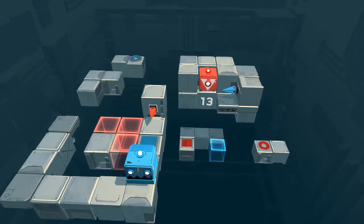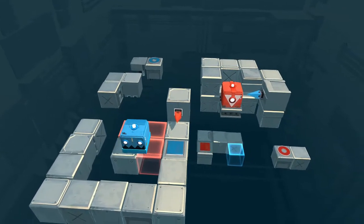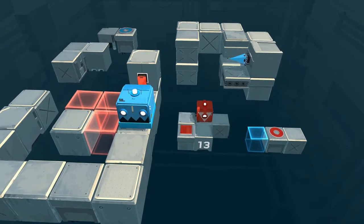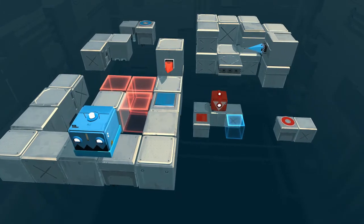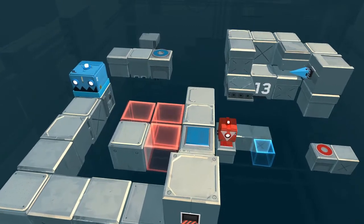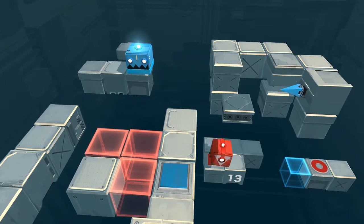I get a bad feeling about moving red onto that thing though. Yep, I knew it — I flipping knew it. Okay so let's maybe move red back that way first. All right, and then blue can go over here, hopefully safe from harm. Now red can go on that, which allows blue to go here, and then red goes back — moving blue this way and red goes on again, moving blue here.